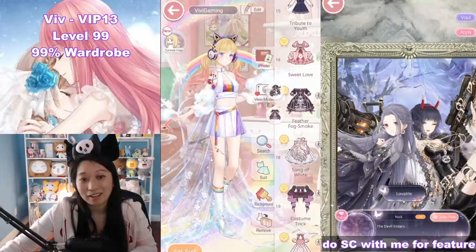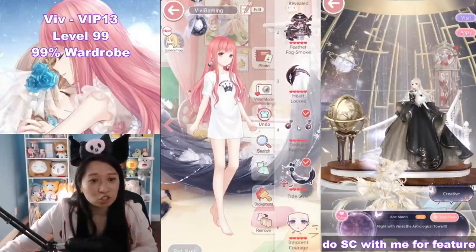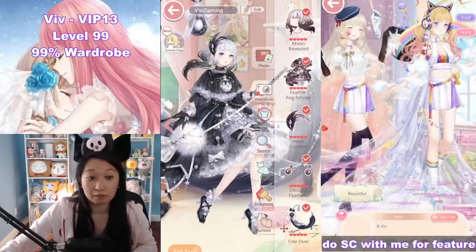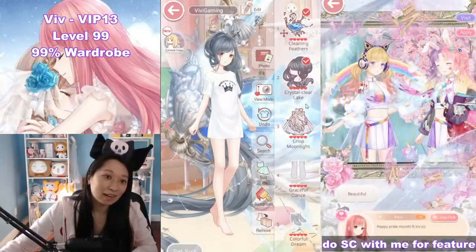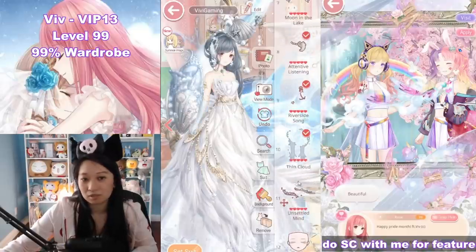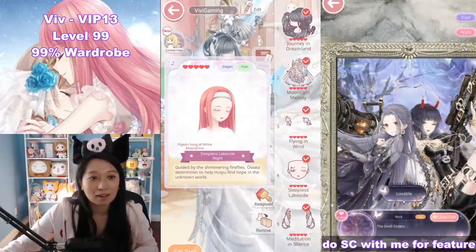So the new suits I got — Feather Fog Smoke — today is the last day. Don't get it, legit don't get it. Both of these suits are valued at 50 bucks. For 50 bucks, save for a hell event instead — that ain't worth it. There's this black swan one and then there's this white swan one. The white swan one I actually really, really like for the sexy back pose, not in the original pose though. I feel like the original pose is kind of similar to what we've had before, but I really like the back pose and I really like this closing eye makeup too. It has this white eyeliner that's really unique.